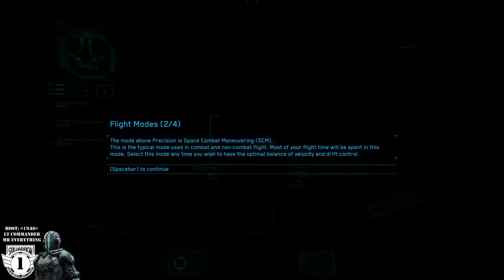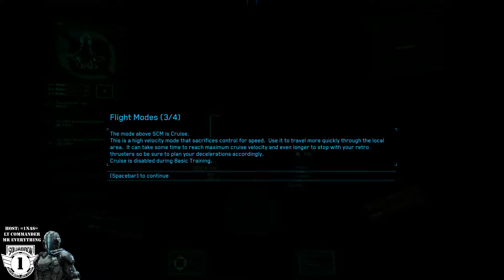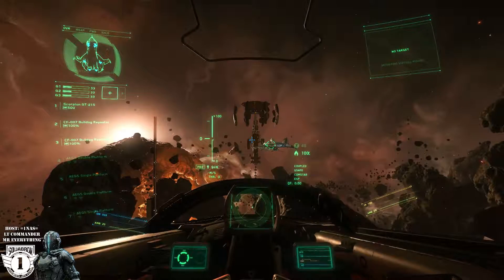You have precision, space combat maneuvering, and cruise mode. You access those modes by pressing the V or Victor key. Remember, everything being done today in this training is done with keyboard and mouse — it's going to be a little bit different when using a joystick or other controller.